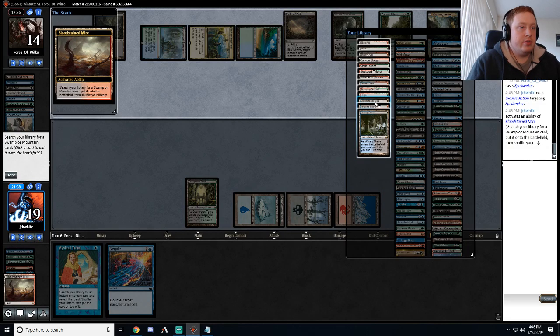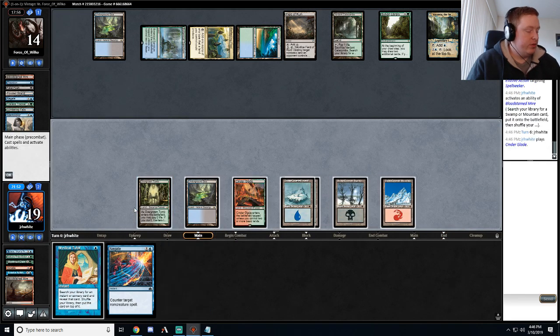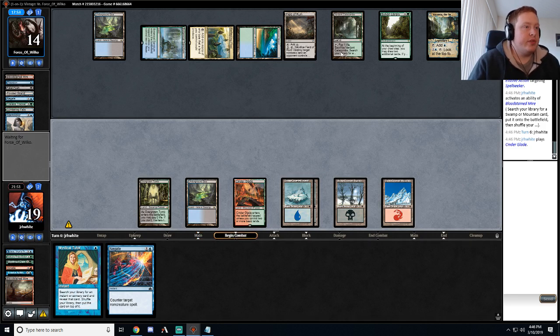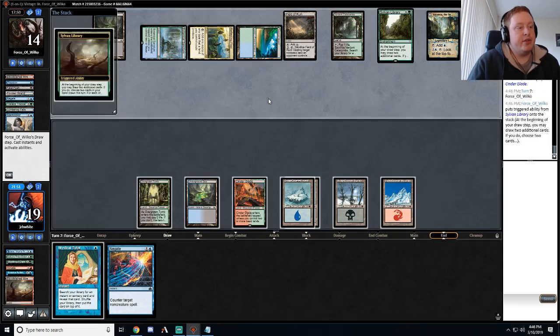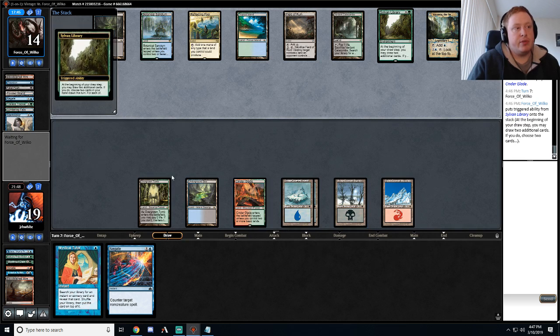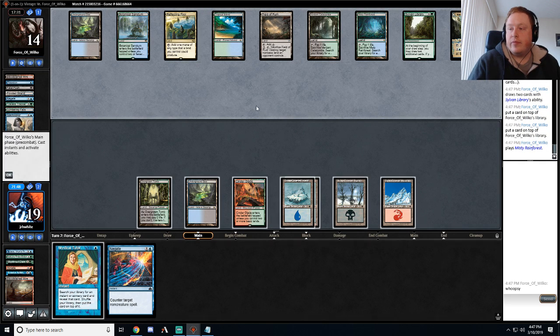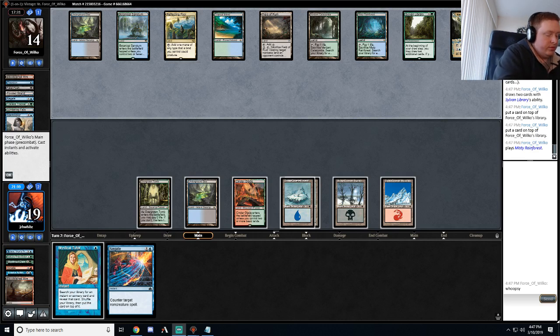I'm gonna get Underground Sea. I don't want a Mystical for Scapeshift yet because I couldn't cast it anyway. Now we're one land off being able to Scapeshift, as long as they hold up this Field of Ruin — we need one extra land. All our lands would enter at the same time, and if they blew up one of our mountains in response, with all the other Valakut triggers on the stack, they would fizzle all the other triggers and only one would resolve properly.